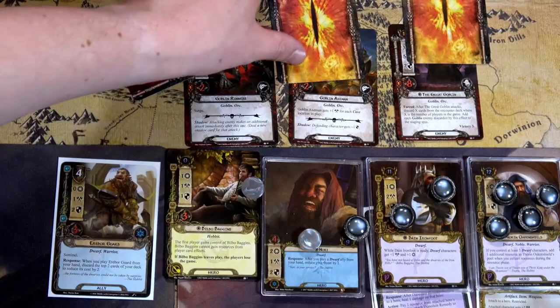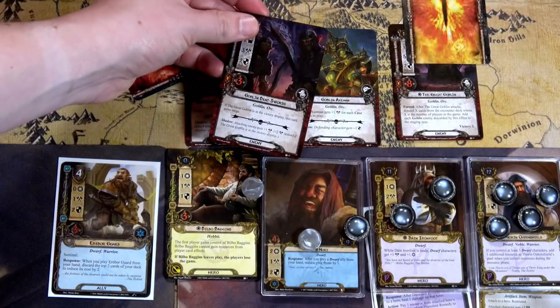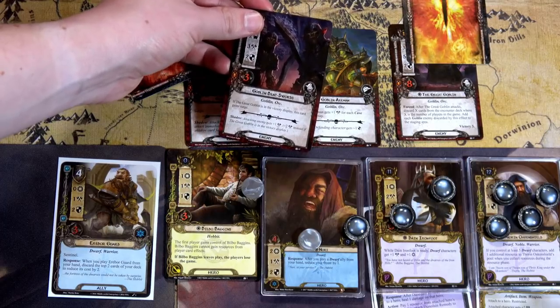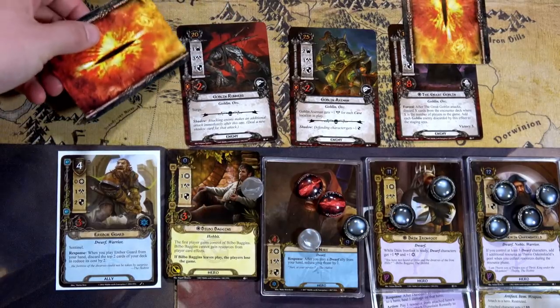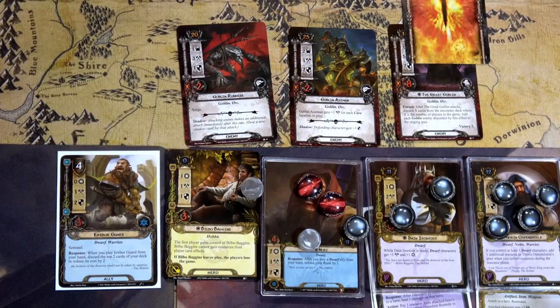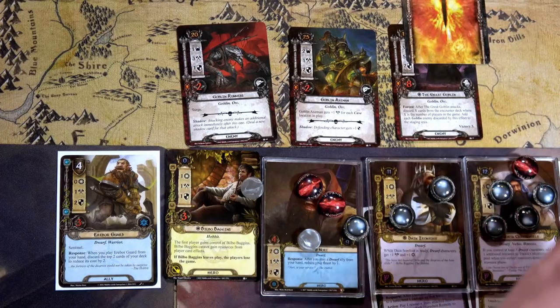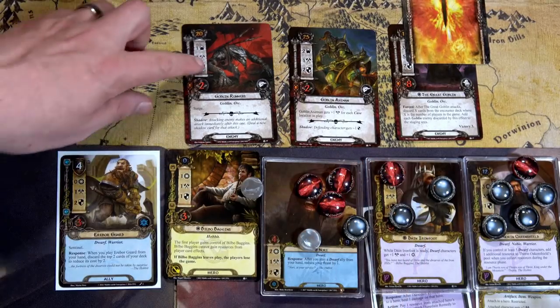All three enemies — engagement costs 20, 25, and 15 — are going to engage us. The Goblin Axeman attacks — for each cave location in play it gets plus one attack, but there aren't any, so he only attacks for one. I go undefended and reveal: attacking enemy gets plus two instead — but only if the Great Goblin is in the victory display, and he's not — so I take two damage on Nori. Then the Goblin Runner's attack: I defend with Erebor Guard — if any player deals damage equal to the number of goblin enemies engaged, it triggers an effect — so I spread one damage each on the three heroes.